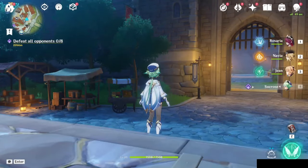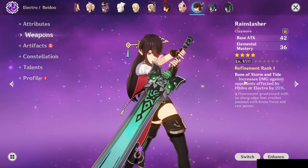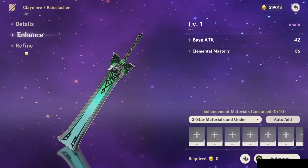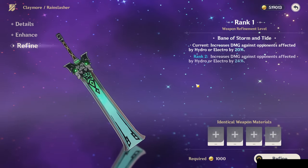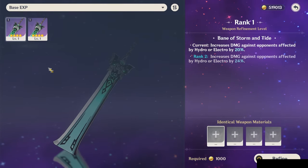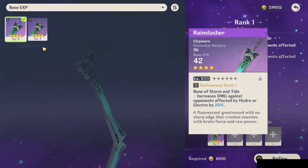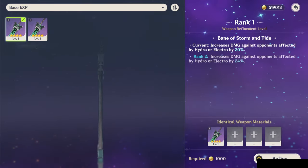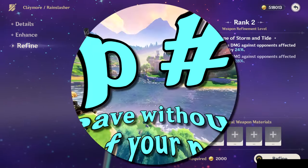Number 14 is refining multiples of weapons. This Bane of Storm and Tide increases damage against opponents affected by Hydro or Electro by 20%. If you go to enhance and then refine, you can refine up to rank two, increasing that bonus from 20% to 24%. To do that, you need a duplicate of that weapon. I have three copies including the one Beidou is holding, so I'll take one and refine it into the one she's holding. So now it deals 24% increased damage. If your character is lacking damage, this will definitely help.